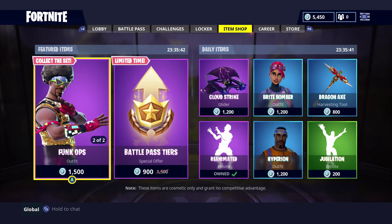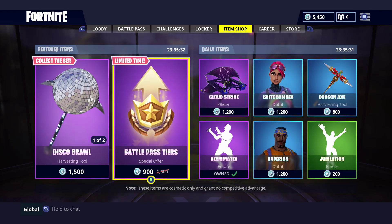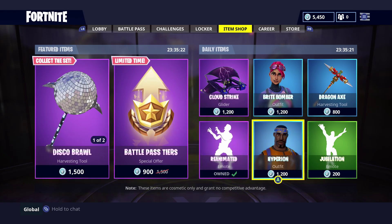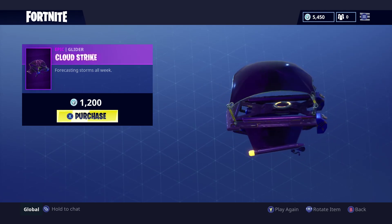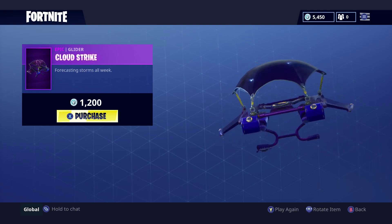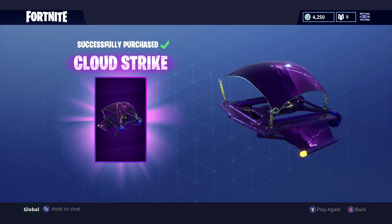Moving on to the best part of the video, I'm going to be choosing my favorite item out of today's items. My favorite item today is going to be Cloud Strike. I'm really debating on buying this — it sounds like a storm when you're gliding in. Is it worth $12, or 1200 V-Bucks however you want to look at it? Decisions, decisions. Why not — Cloud Strike is mine!